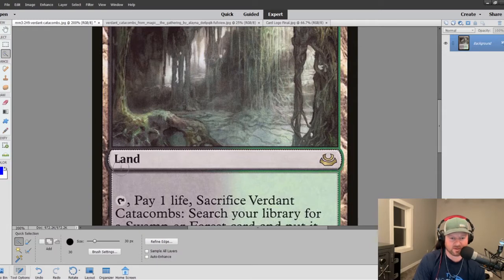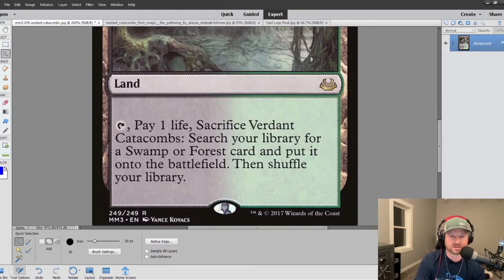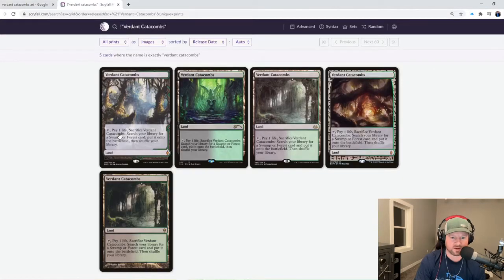I'll grab that whole thing there. I like seeing the green color going into black, showing that it is a dual land. That's actually why I picked this one — I like that color gradient, the black to the green. This is a little more subtle; I wanted that strong gradient between the two. That's why I went with that one.